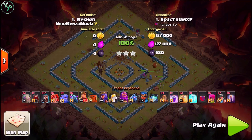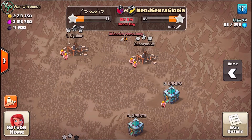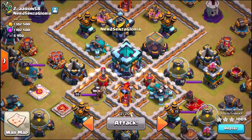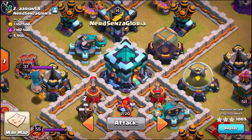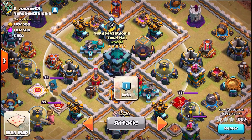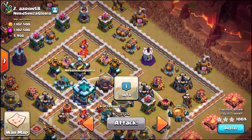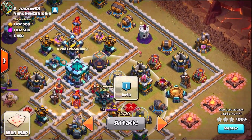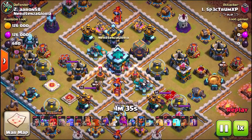That was the first guy in the war. If you're first in war, you always got to go for the first guy. Then I come in and do the second guy. For this guy, I decided to show you what the base looks like first. I laid the earthquake spell right here to take out the middle area, then laid my troops up top to get them to swoop in. They swooped in and it worked out flawlessly — exactly how I wanted.